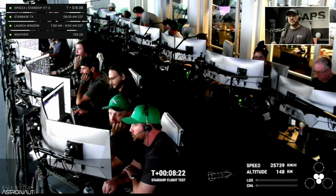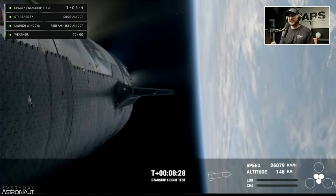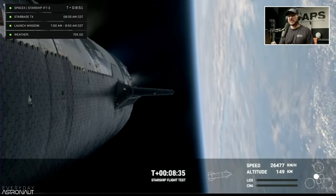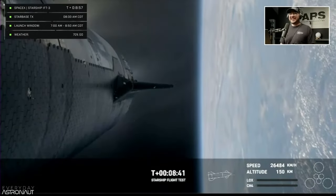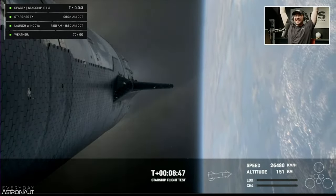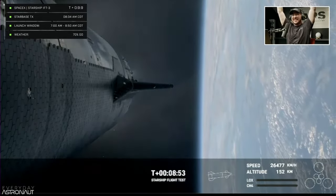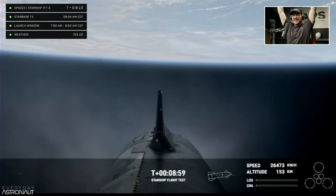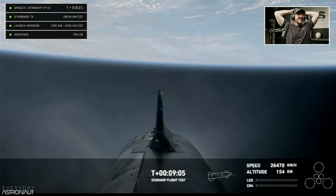That view we just had was a live shot of Star Command — our mission control center at Starbase where operators are standing by. The next milestone is engine cut off, and in fact it already has — engine cut off confirmed. Starship's six Raptor engines have successfully shut down. We heard a call out for nominal orbital insertion, which is incredible.